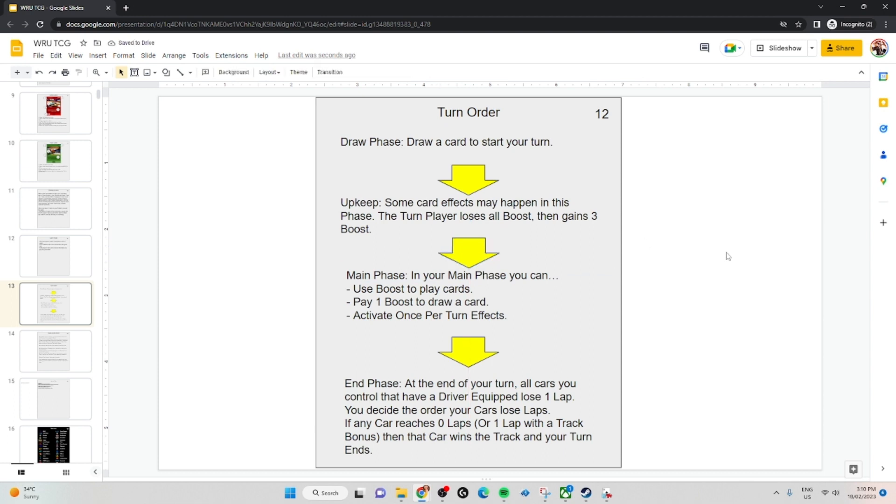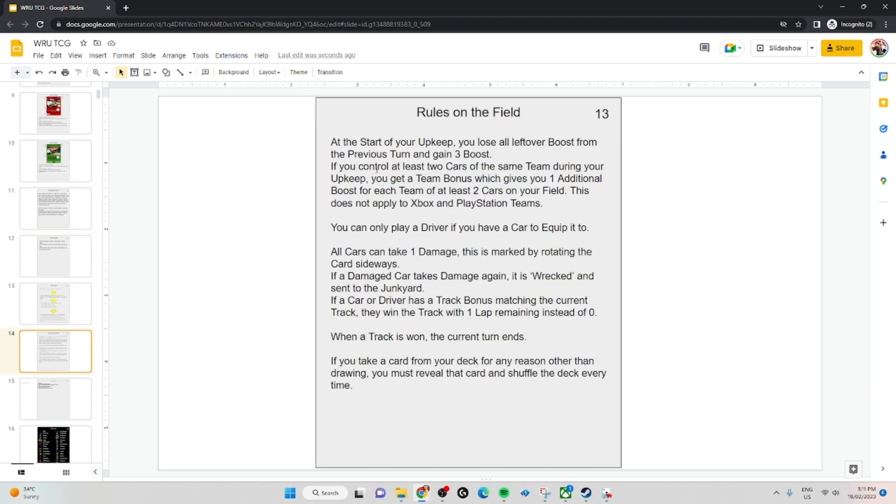In your main phase, you can use your boosts to play cards, pay 1 boost to draw a card, or activate your once-per-turn effects. At the end of your turn, all cards you control that have a driver equipped will lose 1 lap. You decide the order your cars lose laps. If any car reaches 0 laps — or 1 lap with a track bonus — that car wins the track and your turn ends, triggering the end-of-track process. Some card effects will allow you to use boosts in your opponent's turn, so you might have some leftover.